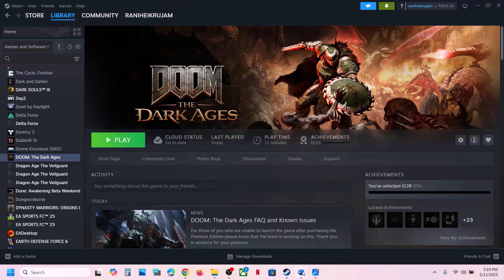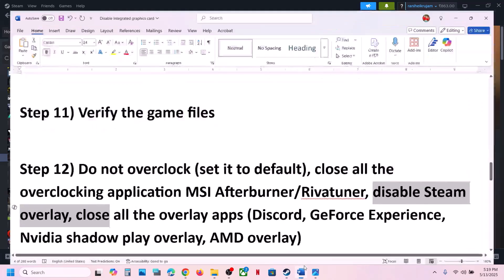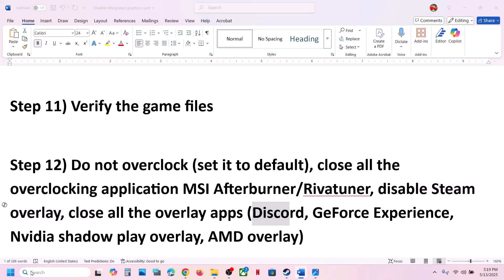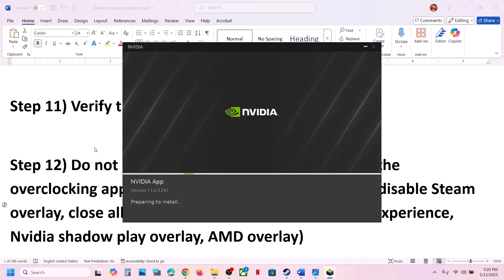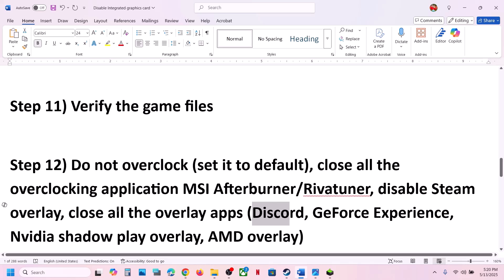Disable Steam Overlay: right-click the game, select Properties, and turn off the option that says Enable the Steam Overlay While In Game, then check. If you have Discord running, go to Discord Settings and turn off the overlay. If you have the NVIDIA App or GeForce Experience running, go to its settings and turn off the NVIDIA Overlay. Close all overlay applications and then check.